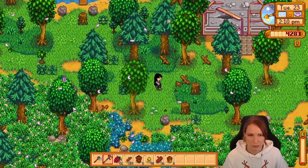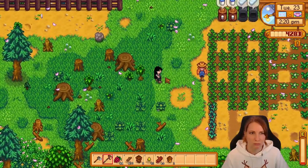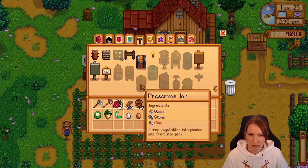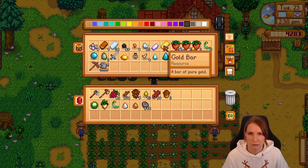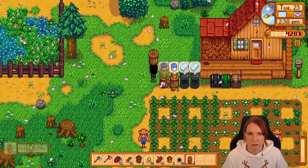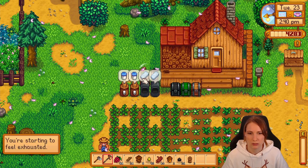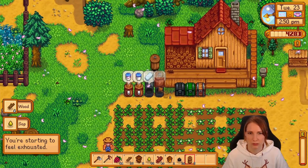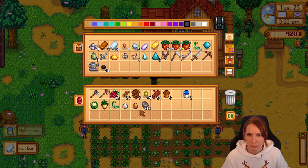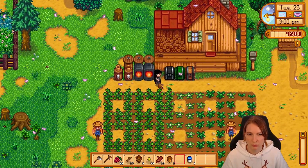How much wood do I have? I might have enough wood for three preserve jars. Do I want to put cauliflower in them? I need woodstone, woodstone, woodstone, and that. Nice. I've got a decent amount of coal so far, which feels really good. The acorns — I'll plant you there. I want to get one there. There's maybe one there.